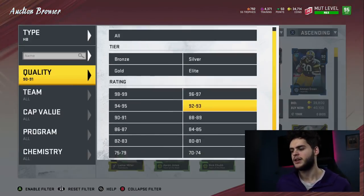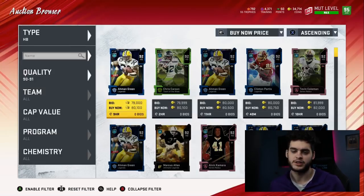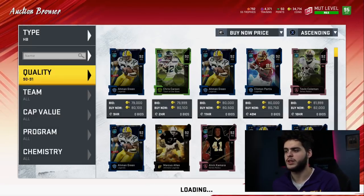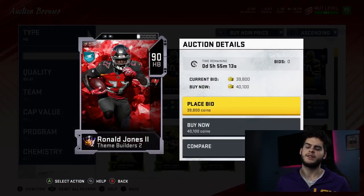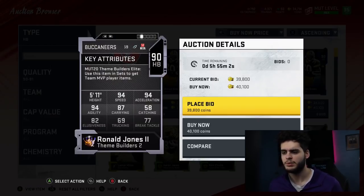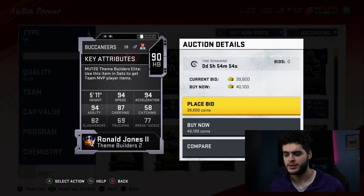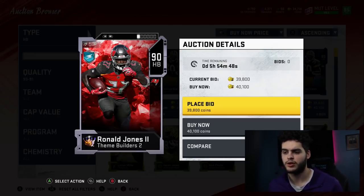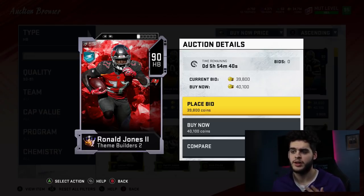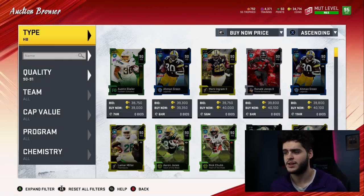At number three, this guy just came out for the Theme Diamonds — he's super glitchy. It's Ronald Jones, a 90 overall halfback on the Buccaneers. I didn't think much of him at first but then I saw 94 speed. He can't be powered up, but 94 speed, 94 acceleration, 94 agility — he's going to be one of the fastest and most agile cards on the field. The carrying is decent, trucking and break tackle aren't great, but he's a pure straight-line runner. Get past the linebackers and you're gone. He could have been higher if he could be powered up — he'd probably hit a 97 speed.